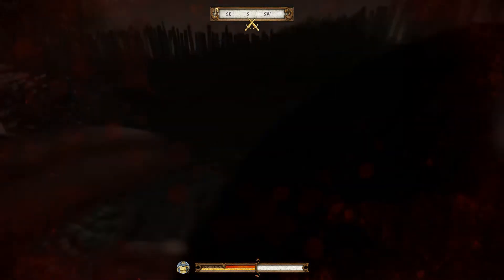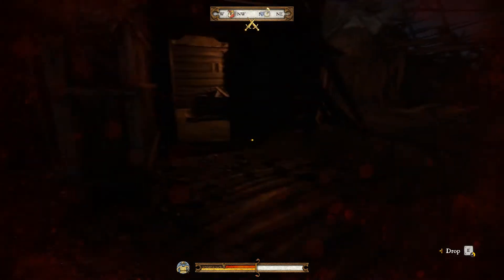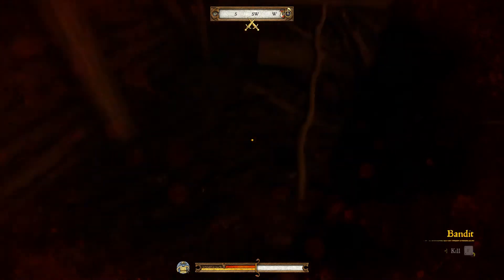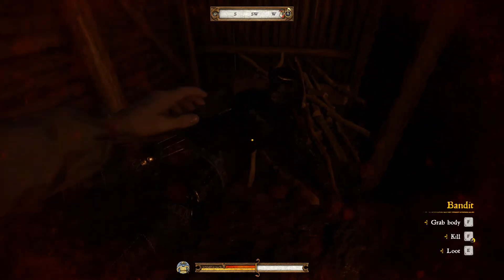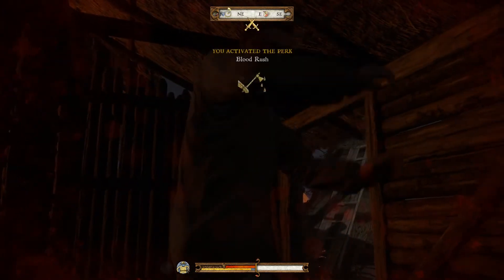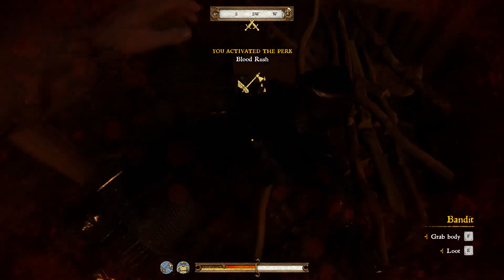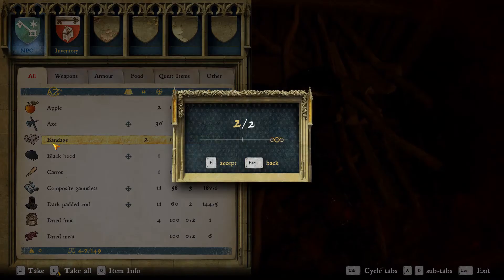Let's grab this body real quick and dump him in this little shed so that nobody can find him. And then we're also going to kill him so he's not tattling to anyone about us. Let's take these bandages here.